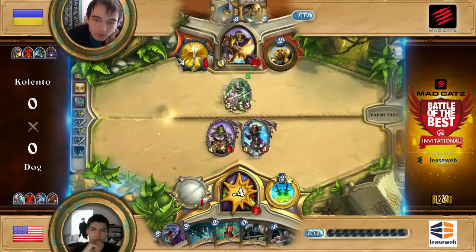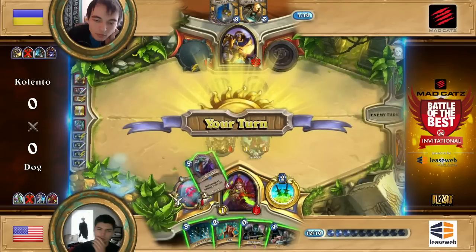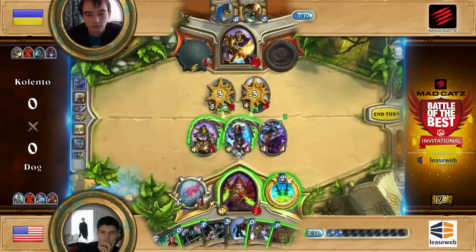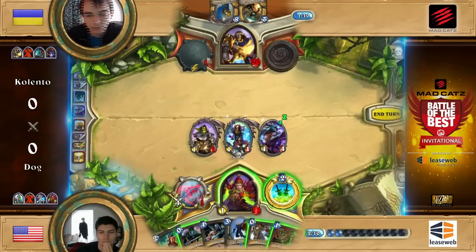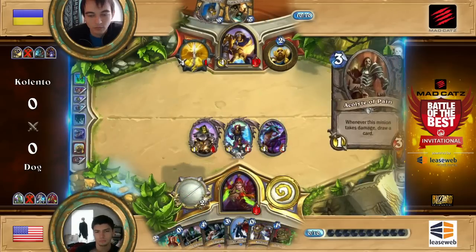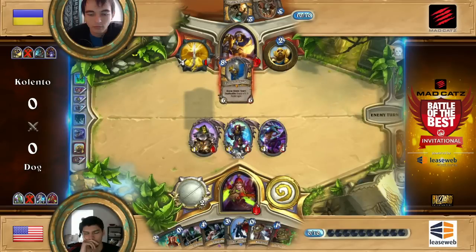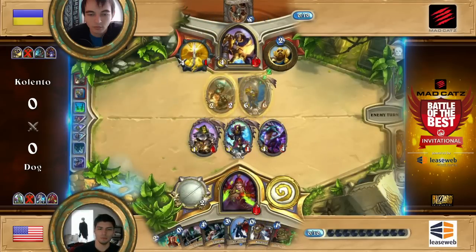Kalento decides to go for the face here and deals 4 damage, going full-on aggression on Dog. Unfortunately for him, Azure Drake and Bloodmage with Fan of Knives will make short work of this board. Now the Rogue could swing back — she's got a sick board. The problem with Paladin is that you have almost no possibilities when it comes to burst damage apart from weapons. So you're very limited to a situation where you actually give up your board position and just go face. The Sap is going to delay Tyrion's ability to control the board by at least one turn.